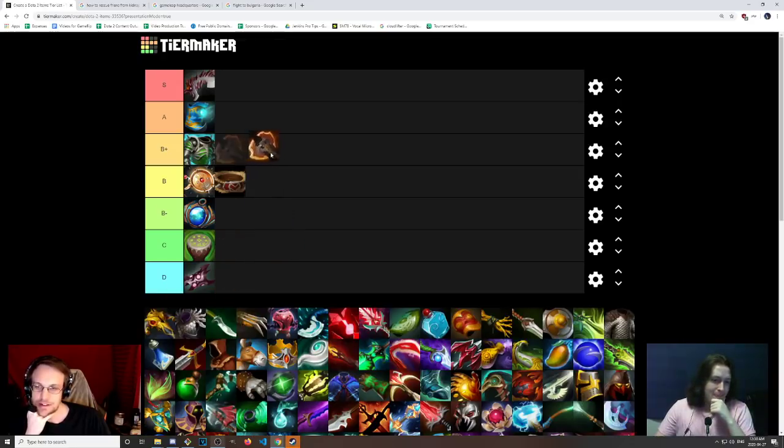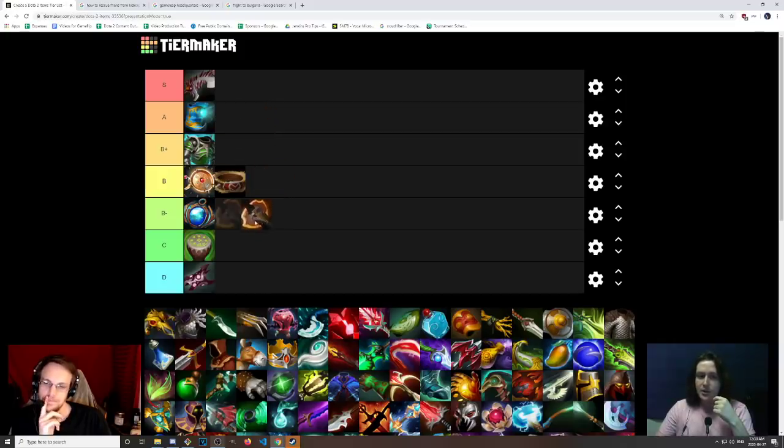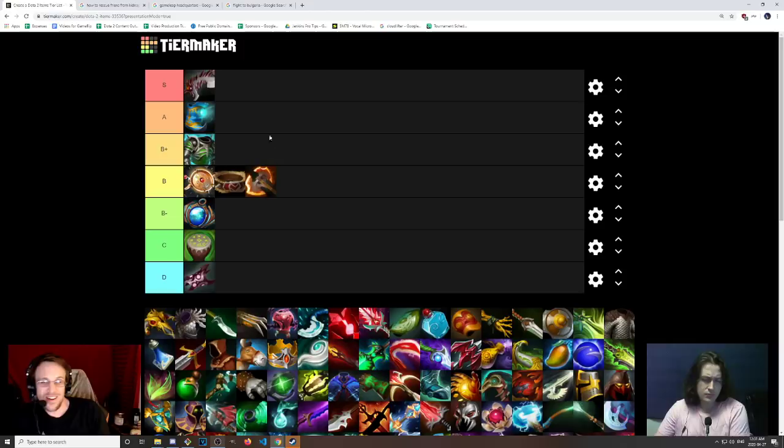Battle Fury — I would put this middle of the pack because I think the buffs to it were great in terms of the fact that it does so much damage now. But it's not a farming meta. Maybe ask me two weeks ago and I'd put this A tier, but now I'm going to go B or B- just for safekeeping. I'll say B+ just because if you can get a Battle Fury and then get that next big item quickly, you have such a huge advantage. The stats on it are so good on the heroes that buy it — but definitely the meta is not trending for it.